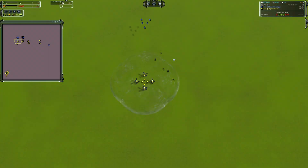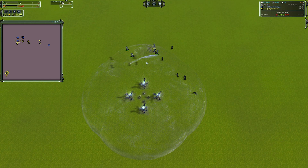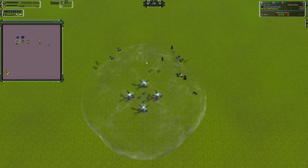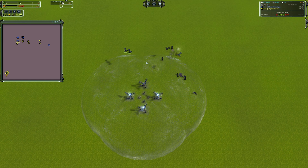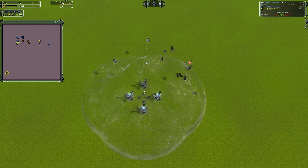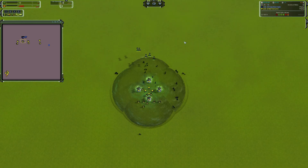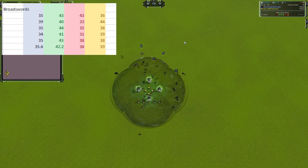Here we start to see the range advantage come into play for the UEF as it leads the pack very slightly, striking a good happy medium between range, area of effect, and overall damage per second. UEF is followed closely by the Cybran, which benefits from the higher area of effect, then Seraphim benefiting from the higher DPS. Unsurprisingly, the Aeon is trailing in last once again. Range is not enough to save the Aeon, as they come in a distant fourth due to the lowest DPS at 150 and the lowest area of effect at radius three.